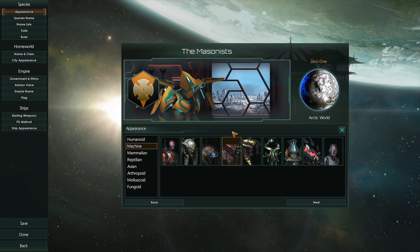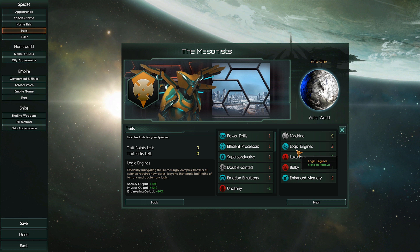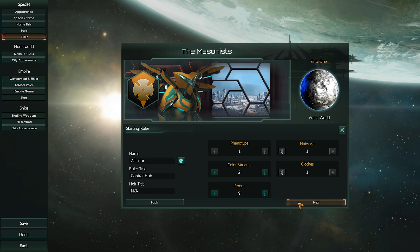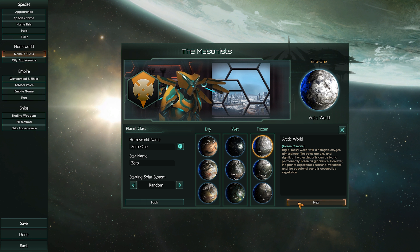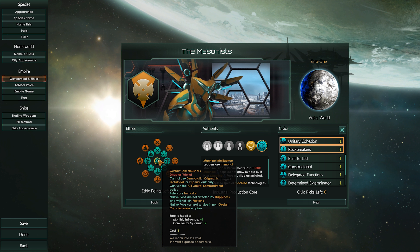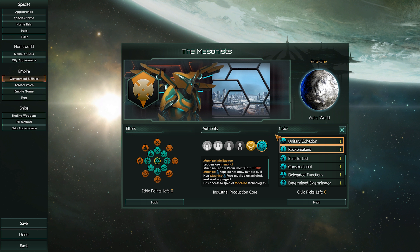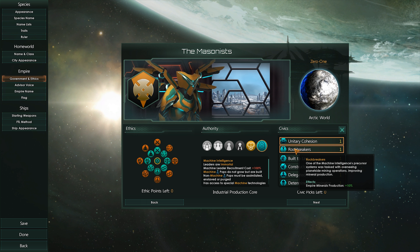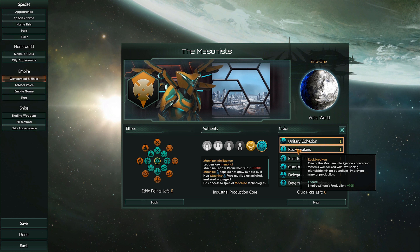I'm also kind of getting into paintball, but that's a topic we'll talk about once we get started. So we're going to be playing a race called the Masonists. It's a custom race that I made. Essentially, we are a very smart but expensive and bulky nation. The whole idea behind this race is that we're going to be going for building tall, which in 4X games means not really expanding too much, but building upon a small key group of cities. I've taken the Gestalt Consciousness.